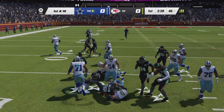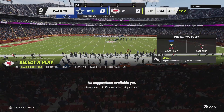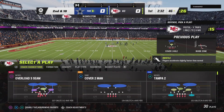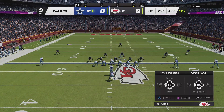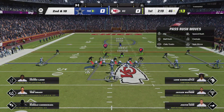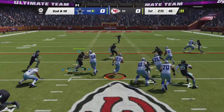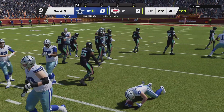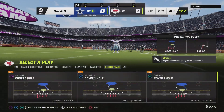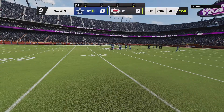On first down, this is McCaffrey and running room is scarce here. He's going to be stopped in his tracks at the line of scrimmage. William Goldstead in on the stop. After the run for no gain, here's second and 10. They run again — it's McCaffrey. He does a nice job breaking free of one tackle but it slowed his momentum, and he's taken down right after. Five yards. Now it's third and five.